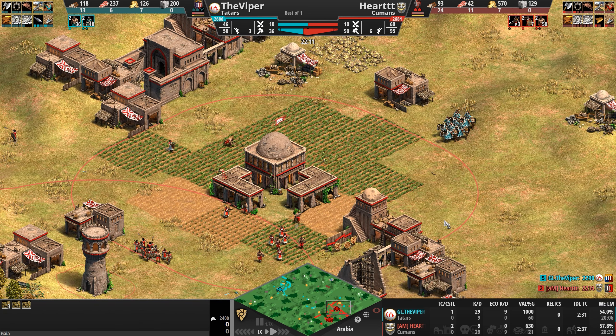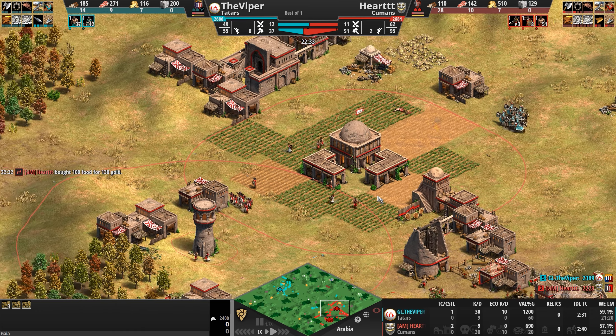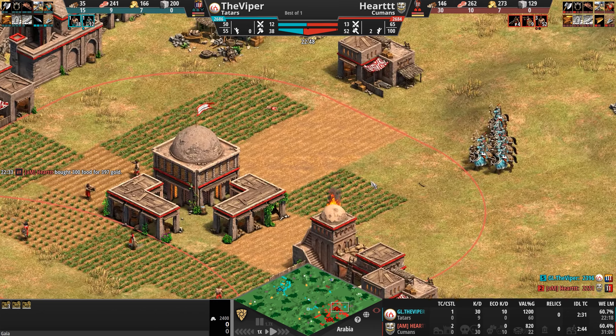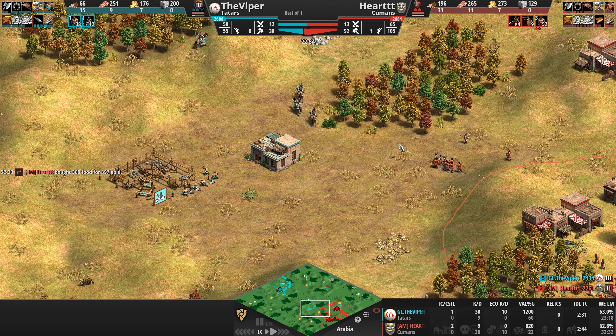Both of these civs are two of the three that get steppe lancers in the game. If the Viper added a few steppe lancers, not sure what the Tatar could do in Feudal Age. He is going full economy now — he's 13 villagers ahead. Viper, what are you doing? Why are you giving your opponent a chance to get back into this?